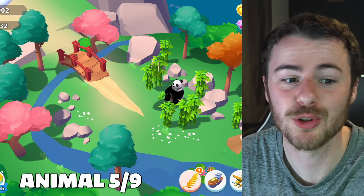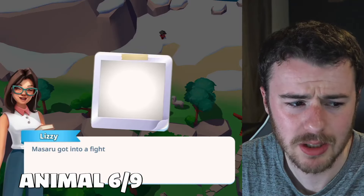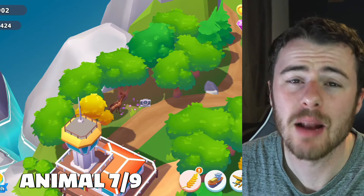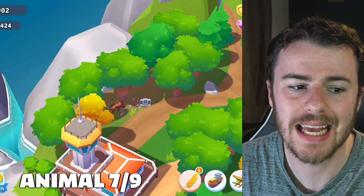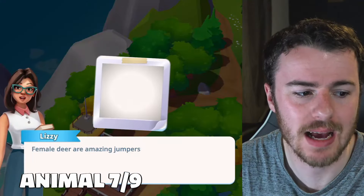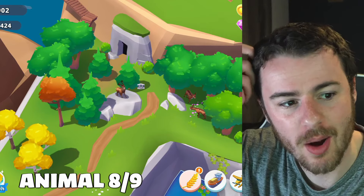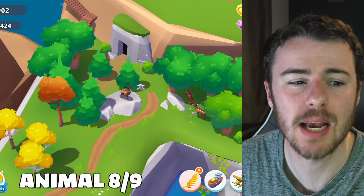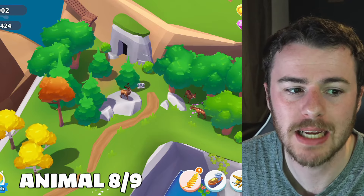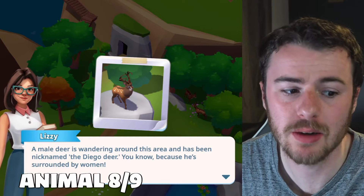Photograph number six is some alpacas up at the top section of Jade Island. Back over on Haven, the main island, a camera has appeared for the deer chilling there — snap a picture. The last one is a stag rolling up to a rock; it takes a little time to spawn and won't appear until you've completed some of the others.